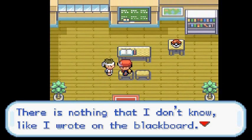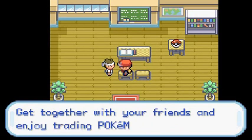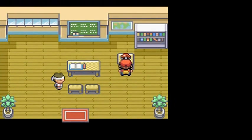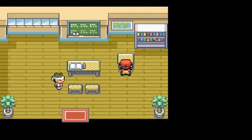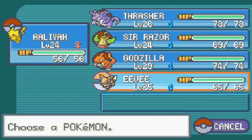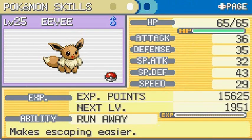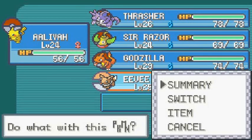If you talk to this guy here, he says, 'There is nothing that I don't know. I know about the world of Pokemon in your Game Boy Advance. Get together with your friends and enjoy trading Pokemon.' We can't really trade Pokemon right now — comment down below if you know a way to trade through the VBA. If you go right here and grab this ball, you get yourself an Eevee. I'm not going to nickname Eevee just yet. It's at level 25, relaxed nature — a very good Pokemon, normal type, with pretty good special defense and the ability to run away.